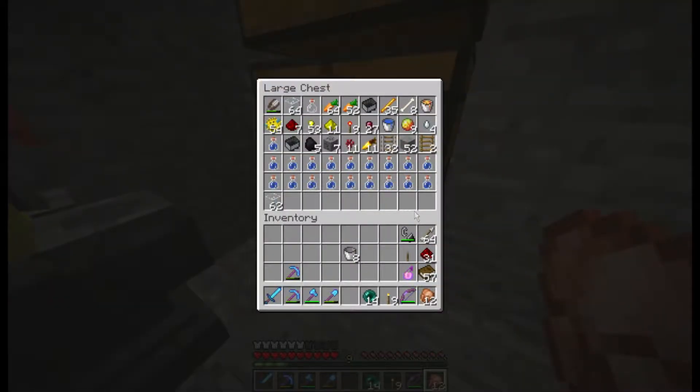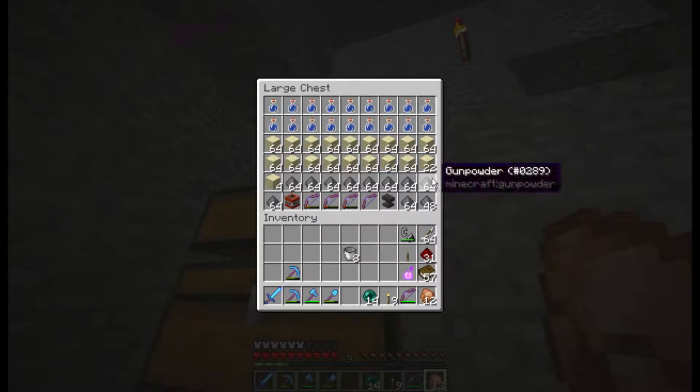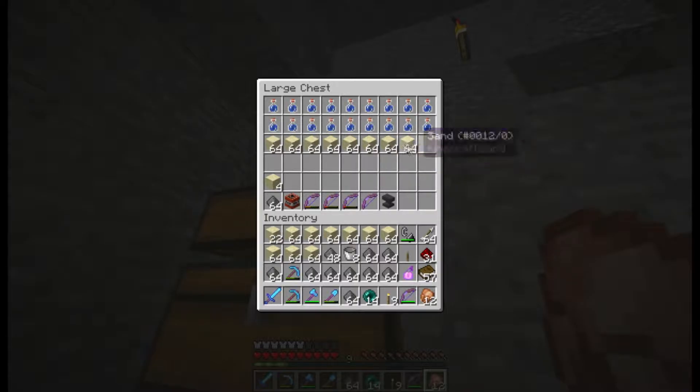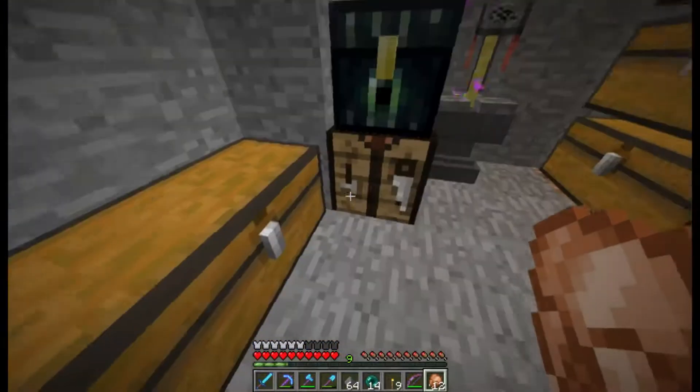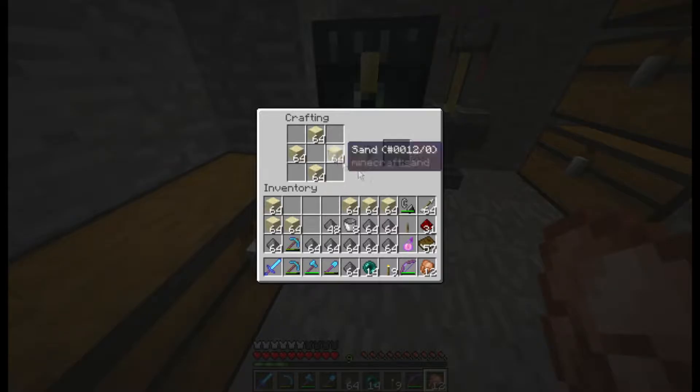To finish off today's episode I wanted to do something fun - we are going to make some TNT and we're going to improve the slime farm. I need slime blocks to make the final component for the villager sorting system. It's been a real long project, this one.